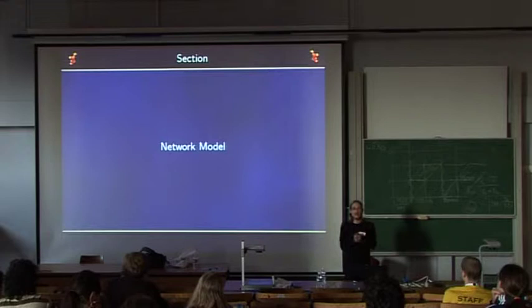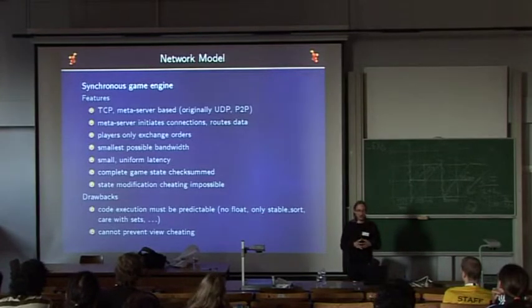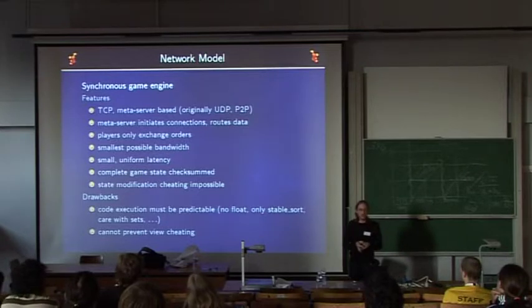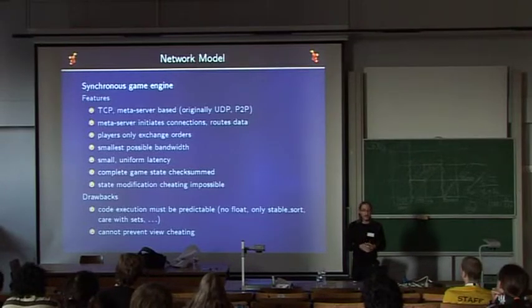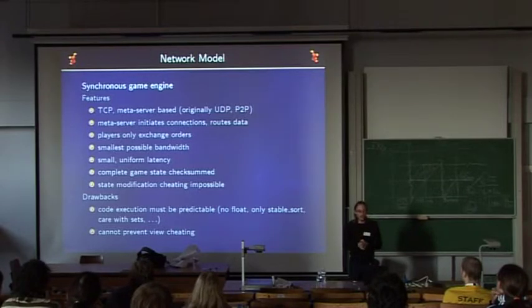Glob2 features a synchronous game engine — execution is identical in parallel on all computers. It's based on TCP, with orders exchanged via a meta-server that routes orders from one computer to another. The meta-server also initiates game connections. Only orders are exchanged, which uses the smallest possible bandwidth — basically just the clicks are sent, and if the player scrolls the map or does nothing, there is no information exchange. This provides small and uniform latency, and with each order a checksum of the game state is exchanged, making cheating by state modification impossible.